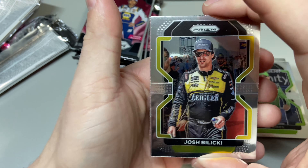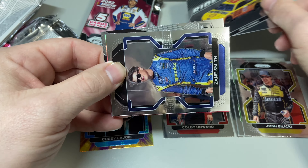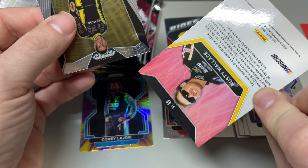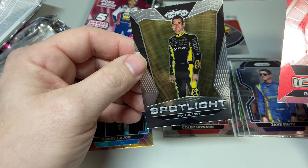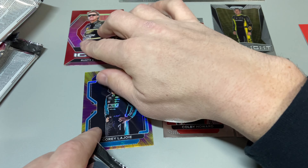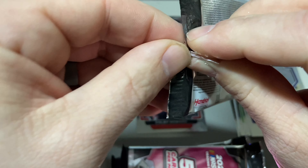Alright, pack two. We got Josh Berry, Joey Logano Rides, Zane Smith, and Rusty Wallace — it's a red prism, pretty awesome. And we got a Ryan Blaney Spotlight — not sure what that is, but that looks like an insert. Inserts up here, parallels or hits over here, rookies in the middle. Wow, two packs in — not so bad!